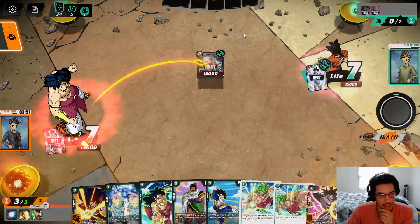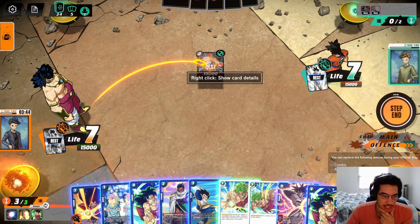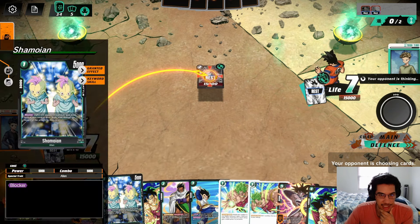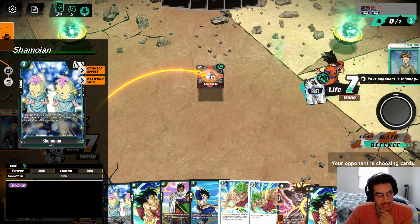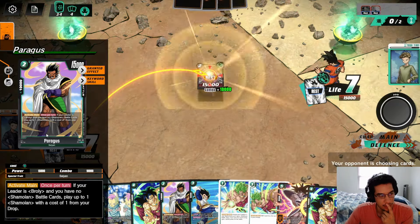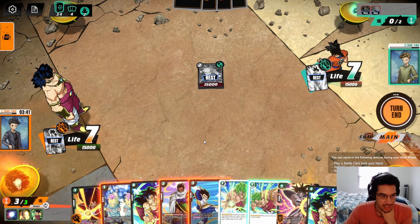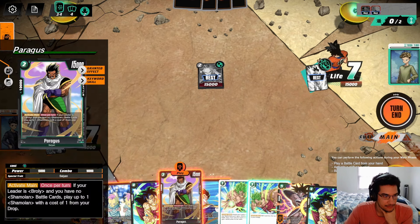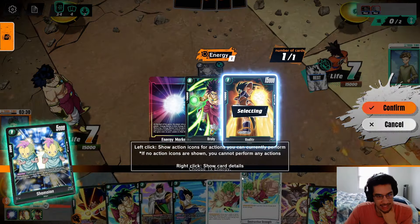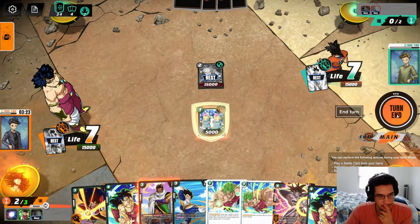I might just play this little blocker. We do have blockers here — when the opponent is attacking my leader, I can use this blocker. Part of the reason I want to play it is so that when I play Paragus later, we're able to bring it back. The opponent gave me a 1K counter, which means they must not have any 5K cards in their hand. We'll play this guy using the energy here — you get to choose which energy you want to use — and then we'll end the turn.